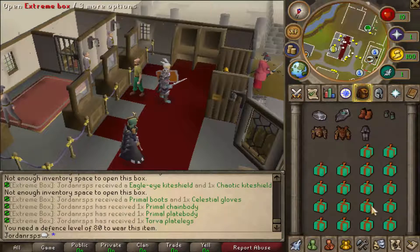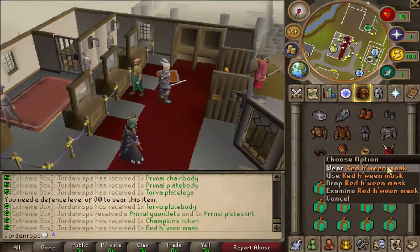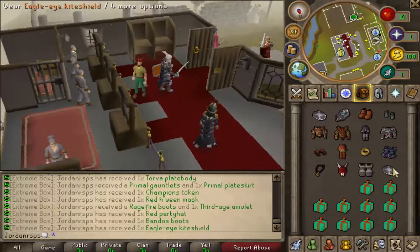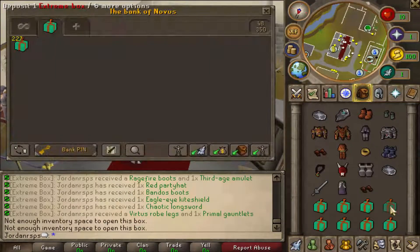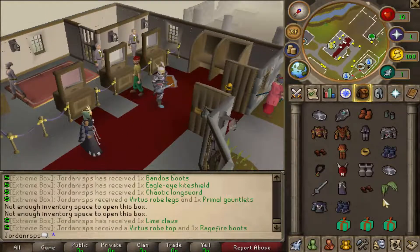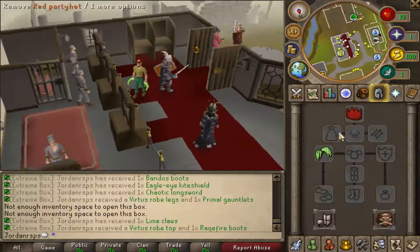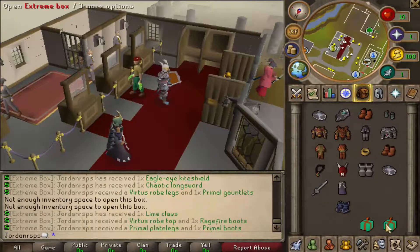Torval leggings — these are some good items — torval plate body, some more primal stuff, and a Halloween champions token, a red party hat, rage fire boots, furtrage amulet — these are really good, I highly urge you to check these boxes out. Some amazing juicy loot in here. Whoa, lime claws! What the hell, these look sick — 34 strength bonus, 157 slash, 141 stab. These boxes are amazing. Lime claws — that's pretty unique, I've never seen that before.